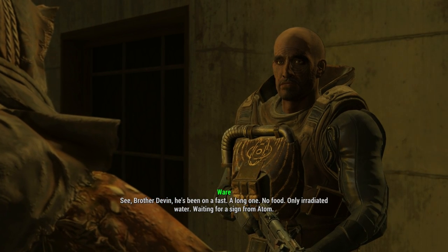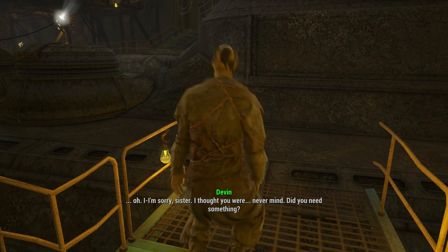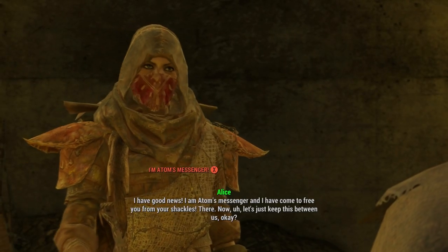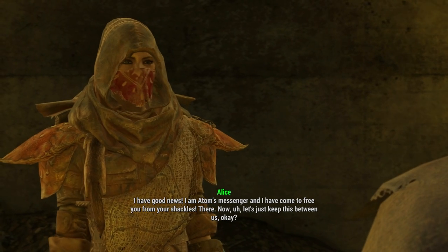He will try to get you to convince Brother Devin to give up his fast, which is being done because Brother Devin thinks Adam's messenger will appear to him. So when you go to Brother Devin, if you have high charisma, you can simply use a speech check and complete the quest convincing him to give up his fast.